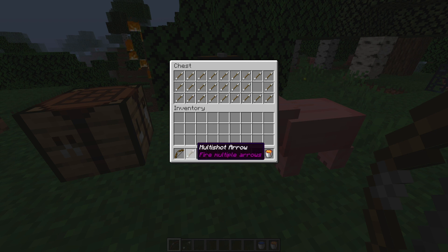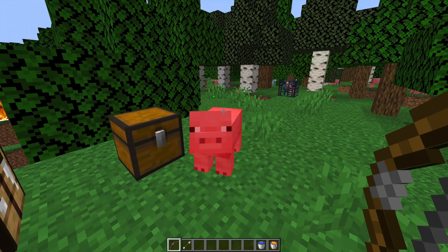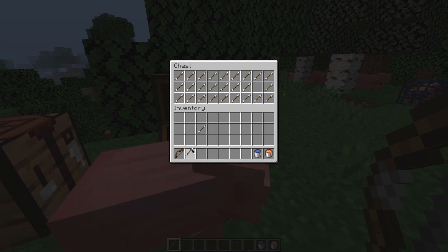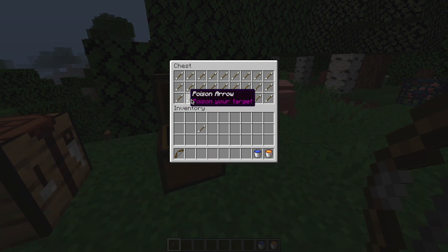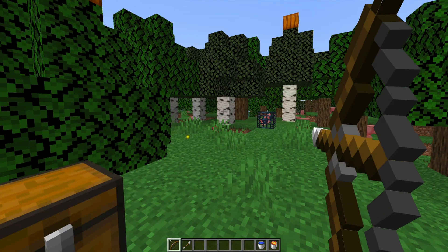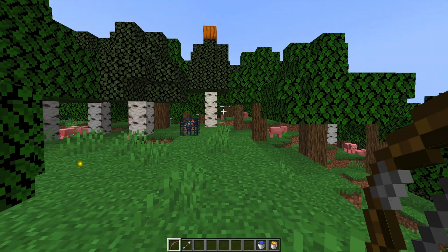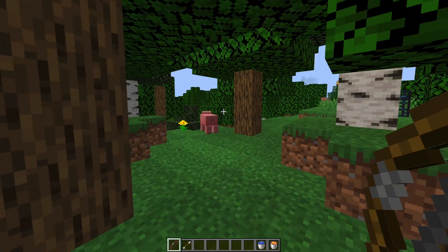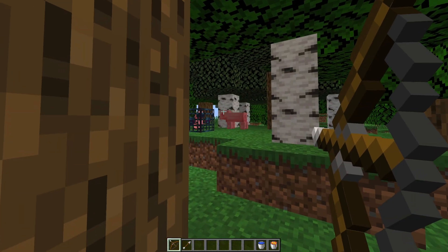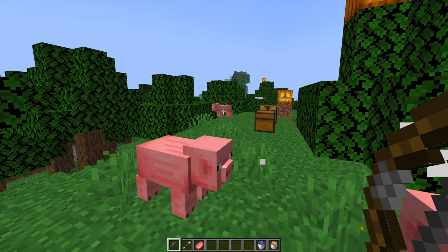We have the multi-shot arrow — this is going to fire multiple arrows at once when you only use one arrow, which is pretty cool. The shuffle arrow is one of my favorites: it swaps your place in the world with whatever you shoot at. If we shoot at a pig, he's going to be teleported to where I was and I get teleported to where he was, even if he's killed.